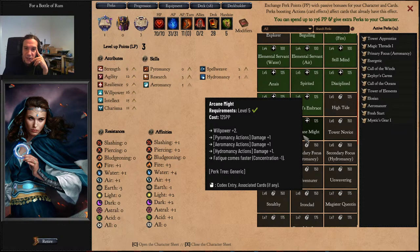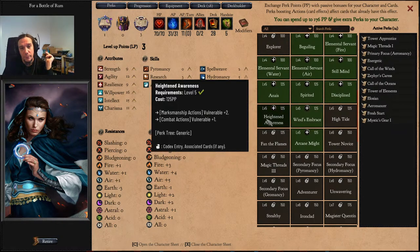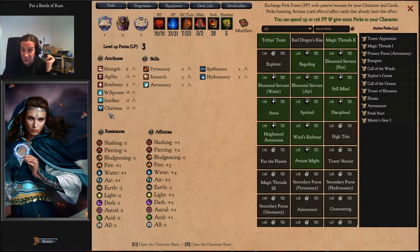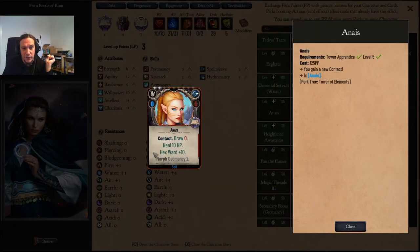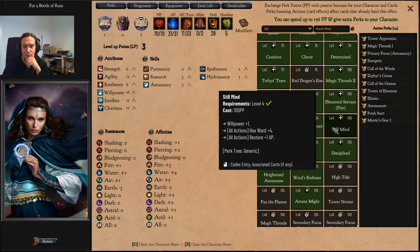This means our Thread of Water spell has now its hidden potential fulfilled. Arcane might — fatigue comes faster. Seriously? Why should I take that? Winds embrace — multicast actions and strain actions. Disciplined — fatigue comes slower, again very appealing. Spirited — something for allies. Something for Aero Geo combos.